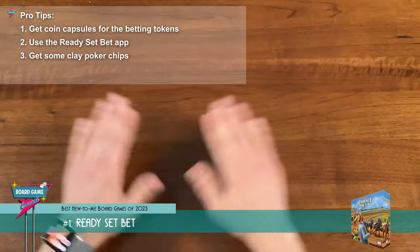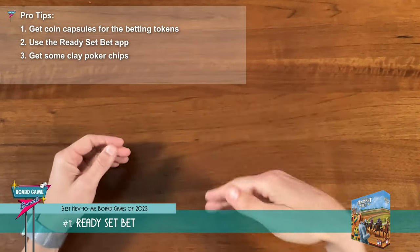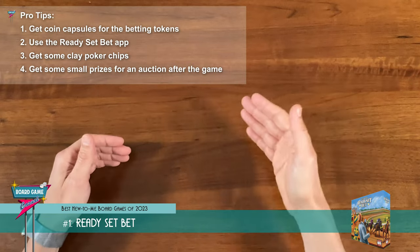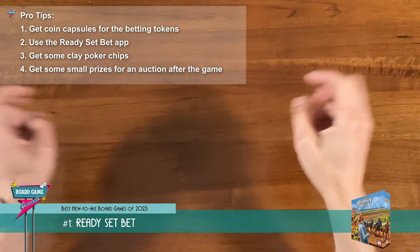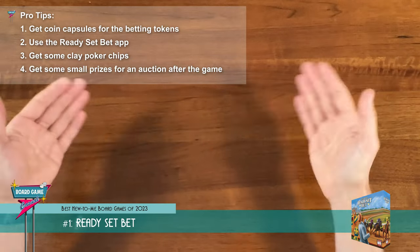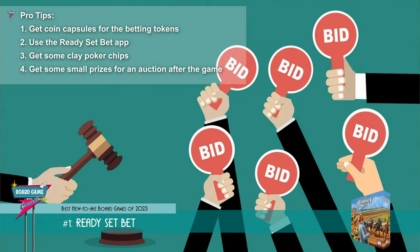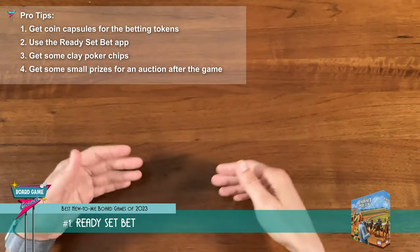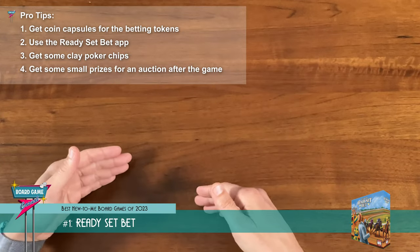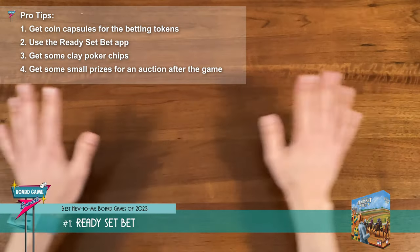Lastly, if you want to take things to the next level and really want to spice things up, buy a few small prizes. After the game is over, instead of simply declaring whoever has the most money as the winner, let everyone use their winnings to bid on the prizes in a live auction. You don't have to spend a lot of money for it to be fun — these can be small things like chocolate bars, a unique jar of salsa, some nice hand soap, something like that.